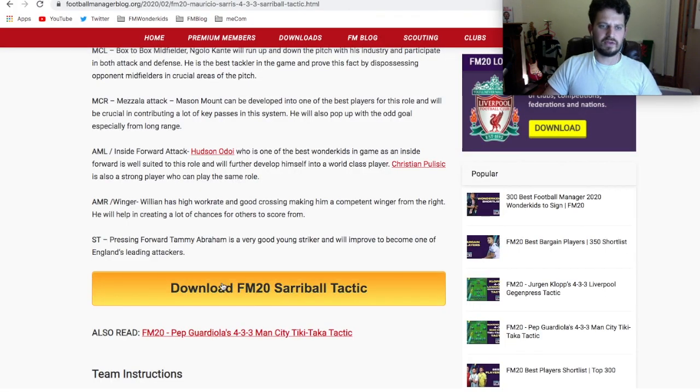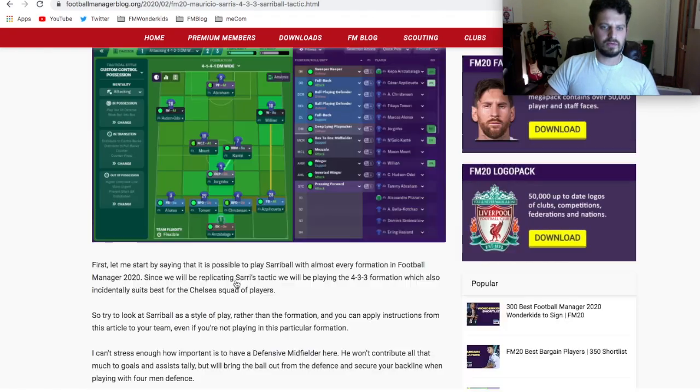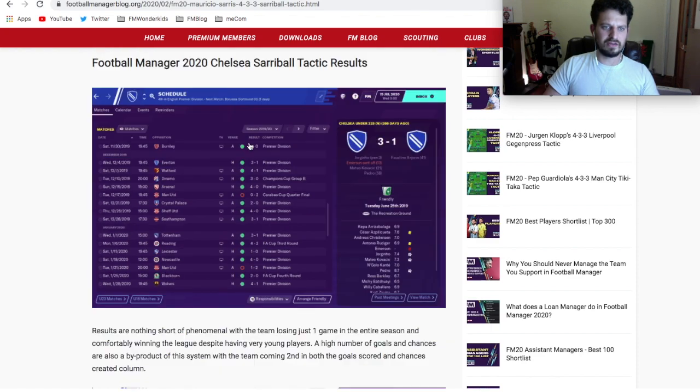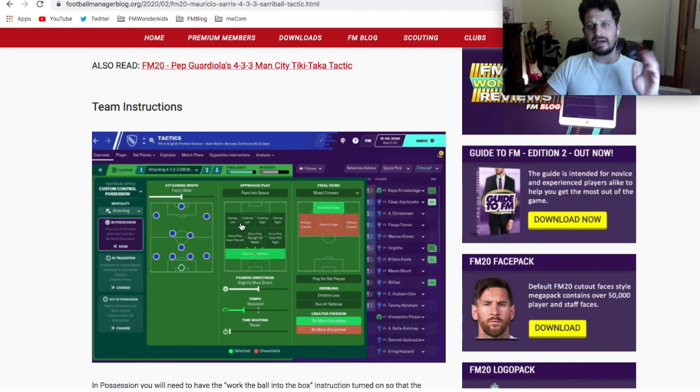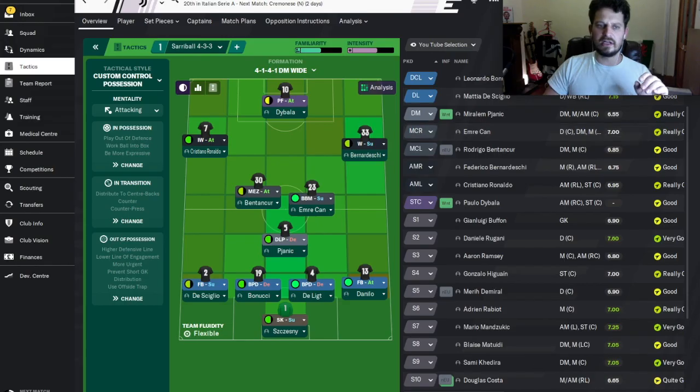I've just downloaded it — that's my download notification. Click the button here and it downloads the tactic for you. It's already been tested, and if you go down here you can see some of the results we've had during testing. It's a really successful tactic with some great results. Download it if you want, try it out, and let us know how you get on — we love to hear the feedback. I'm going to talk you through it. If you don't want to download it, you could probably just input it manually from watching this video.